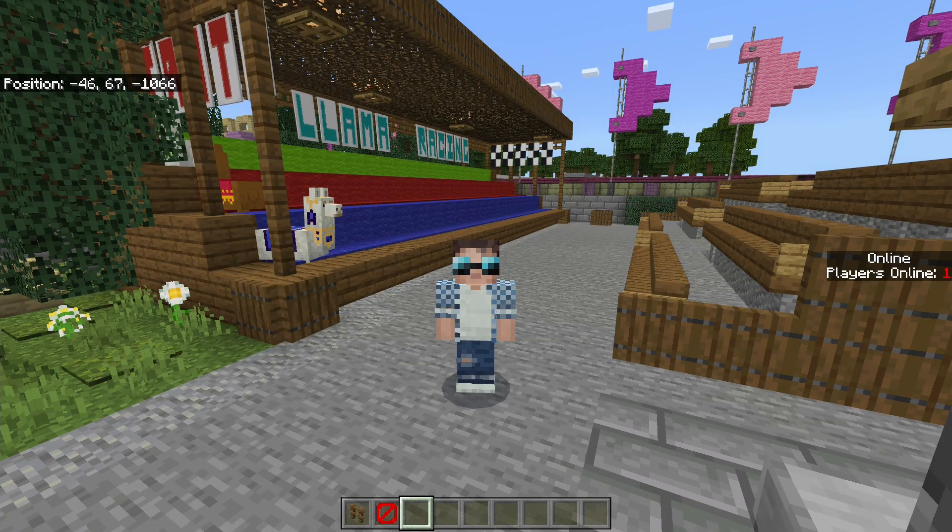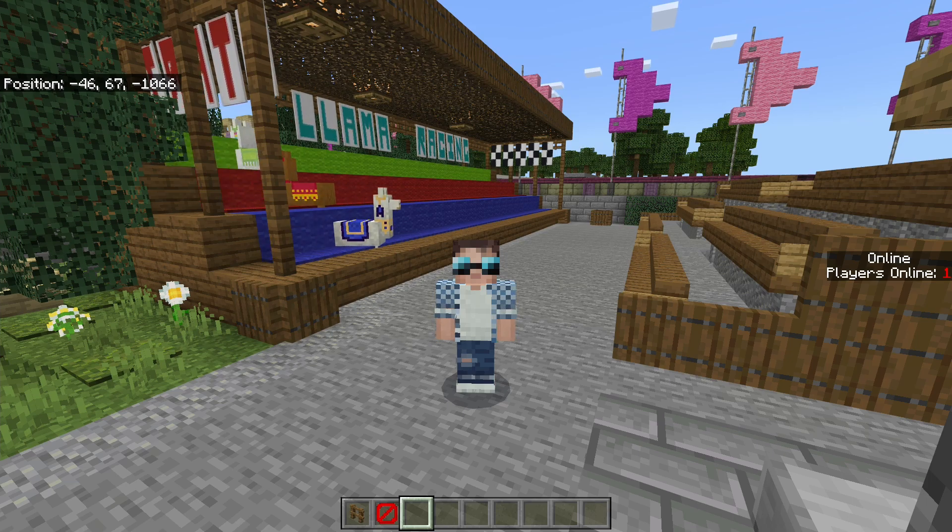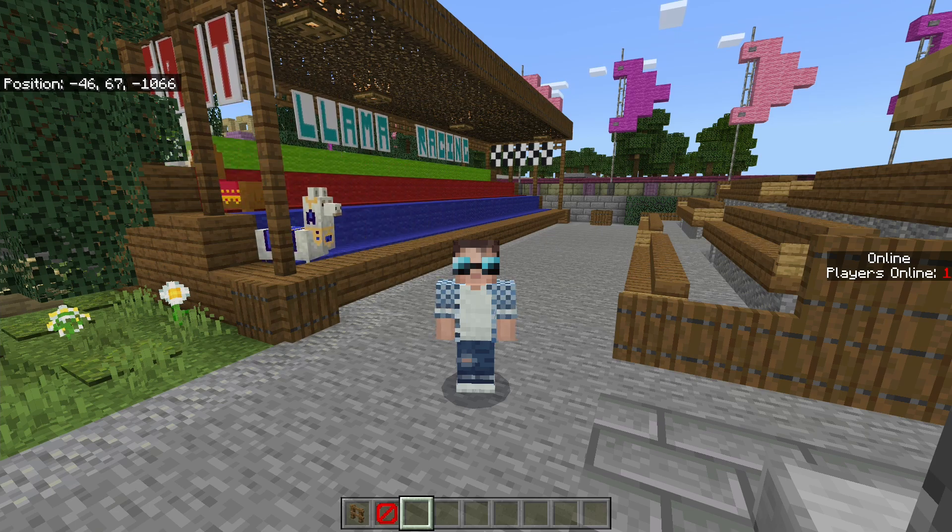To start off with, you really need to build how you want it to look first, because ultimately nothing is going to be in the way. I wanted to build this wooden-type stand and keep the llamas under different layers so that players can see each llama moving across. So I decided to build the look first and then do the commands afterwards. I've got three rail tracks that go along with a wooden frame around it.